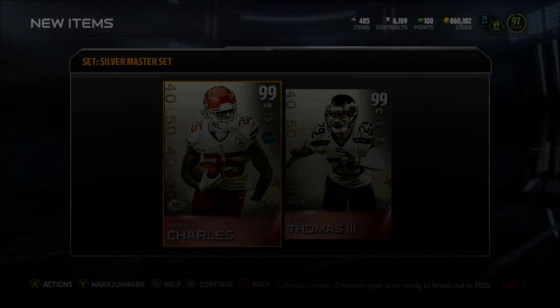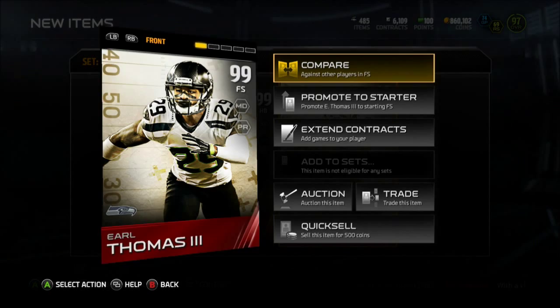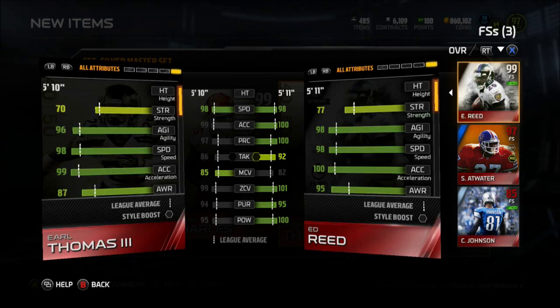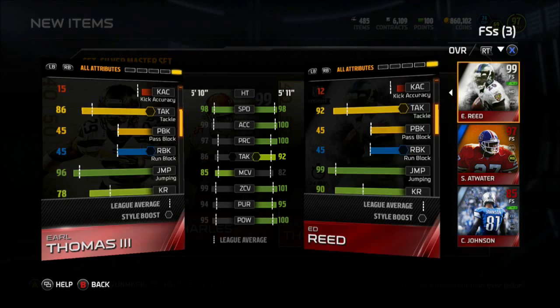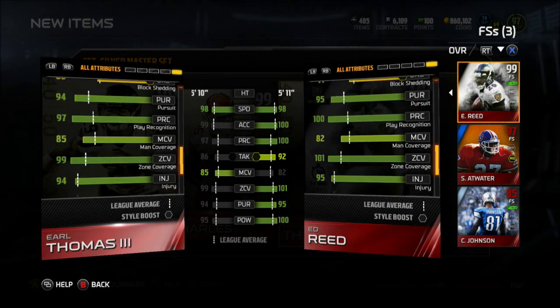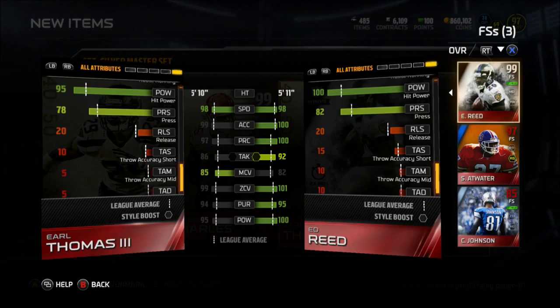Same thing with this Earl Thomas — we'll compare him to Boss Ed Reed here. You see he's actually not that far off really. He's one inch shorter, but a lot of his stats are pretty damn close. His catching is obviously not as good; Ed Reed's quite the ball hawk. His stats are just a little bit worse kind of everywhere. It's not a bad card really, and I'm sure he probably plays really well. He's just short, so he's gonna get that knock throughout the game.